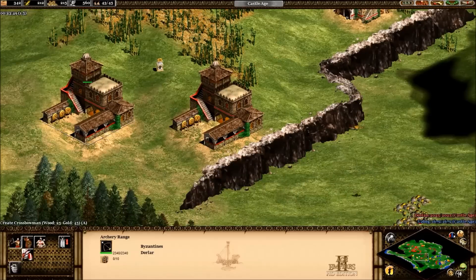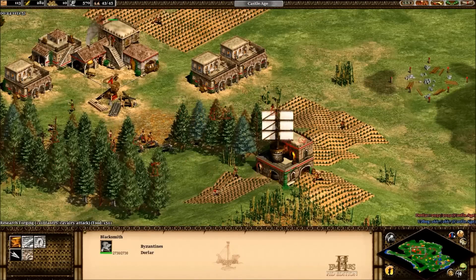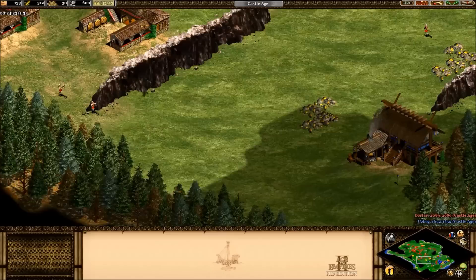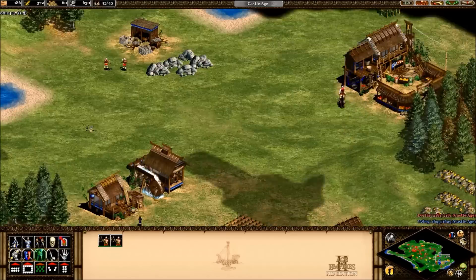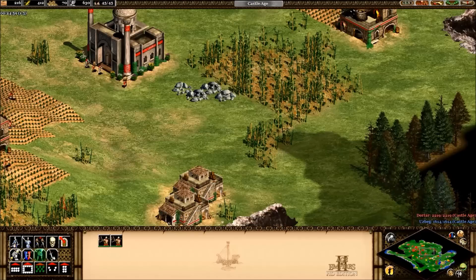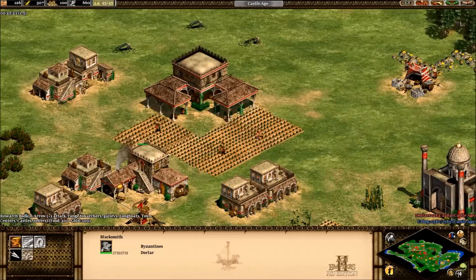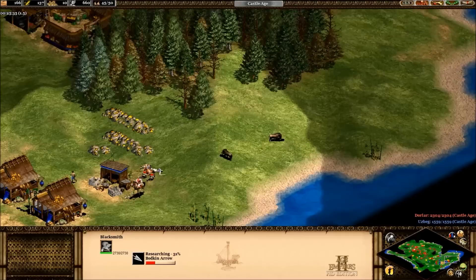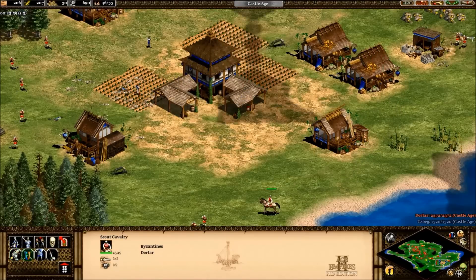From this point on it's pretty much over. I've cut off his wood, I've cut off his gold. You just want to keep producing archers. Maybe get a monastery down and grab the relics while he's messing around. Basically the centuries-old tactic of sieging — we're just going to slowly surround his town center with archers so he can't leave until he's exhausted his resources and quits. And that's the whole concept right there. Pretty simple.